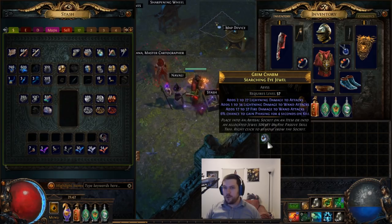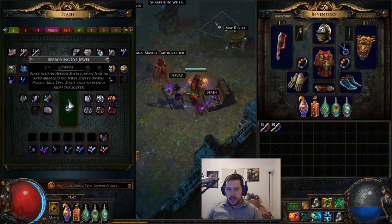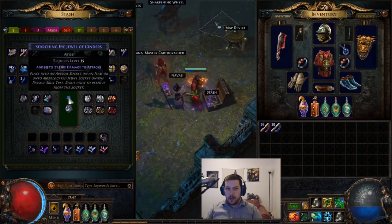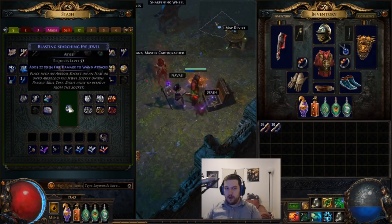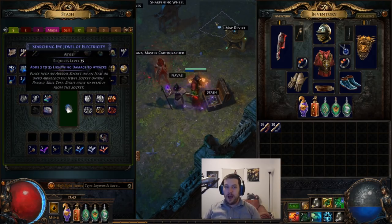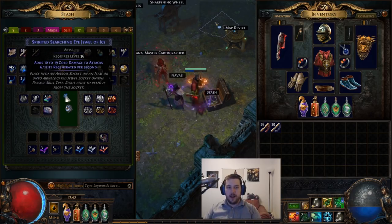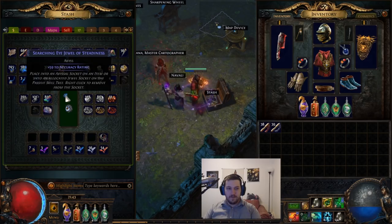Most of the ones I sell go for between 20 and 50 chaos. The method I use: scour the jewel — usually they come blue — and then roll for life, trying to also get a tier one or tier two elemental damage roll. I'll keep rolling to demonstrate. The reason we do this is because almost everyone is running a Wind Ripper elemental bow, Tornado Shot magic finder, or a Piscator's magic finder in the beginning of a league, and they all need around 10 abyssal jewels.